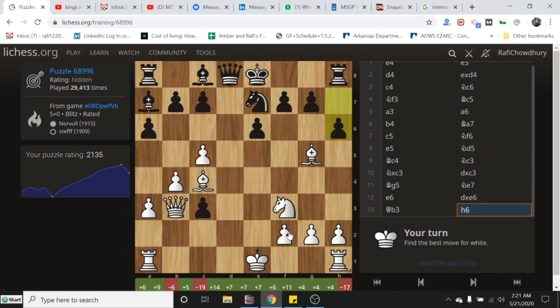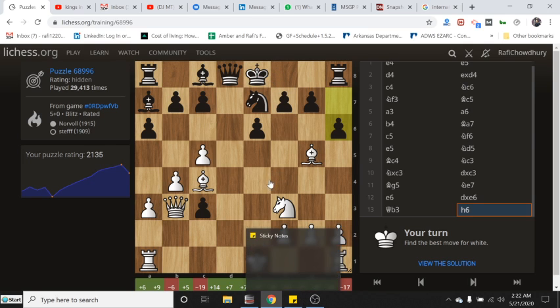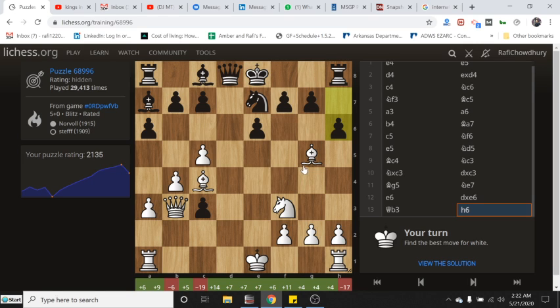Next puzzle — kind of similar to the first where our bishop was on g5 and under attack, king not castled. Captures are here and here. Check here, check here, rook d1 attacking the queen right away. Let's look at queen a4 check — bishop d7 is forced — then rook d1, now he's taking our bishop. After check he can always play king f8.